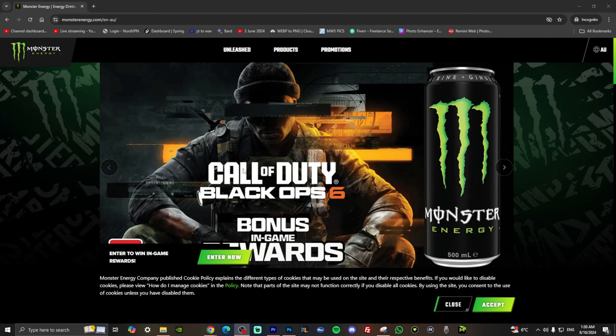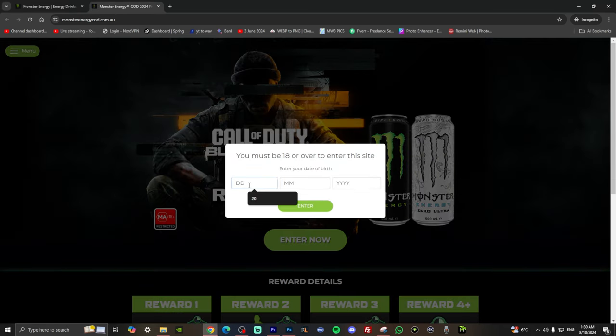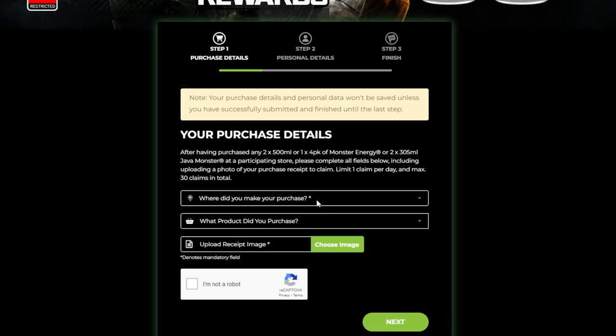Come to the link in my description and go to this website right here and press enter. From here, you're going to put in this verification, and then after that you're going to put in all your details.